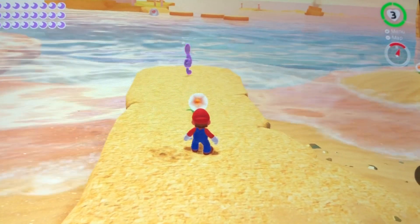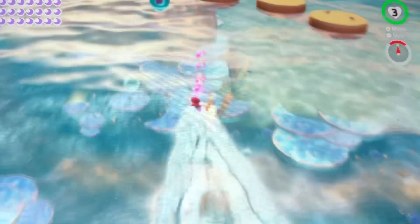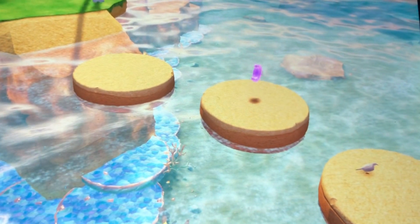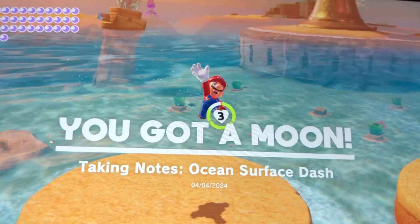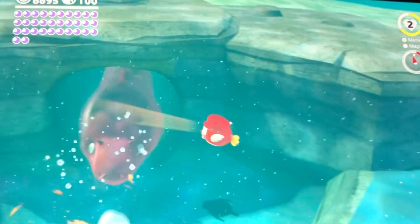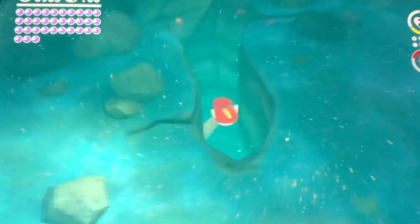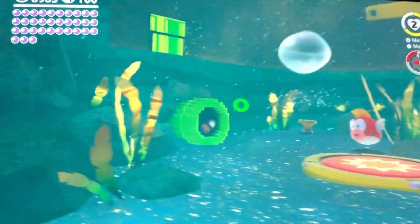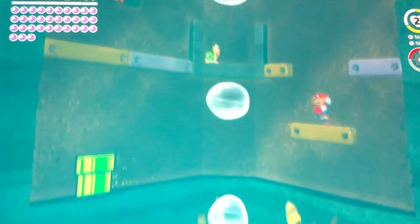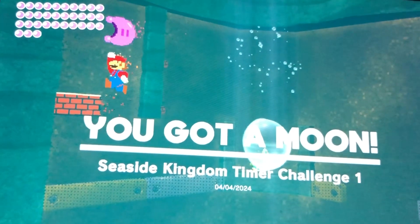Let's use the rocket flower to dash across the ocean and collect music notes. Go! Taking notes — ocean's surface dash. Watch out, there's an eel. Coast is clear. Slip through the nesting spot. Here's a little crevice. Hit the button and go! Seaside Kingdom Timer Challenge number one.